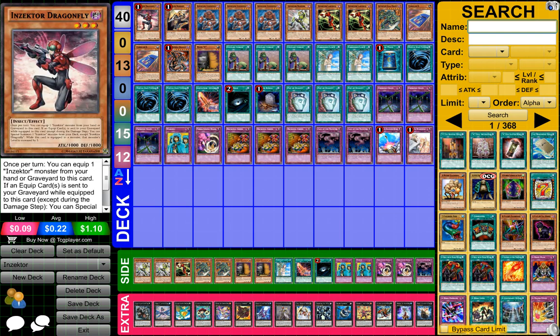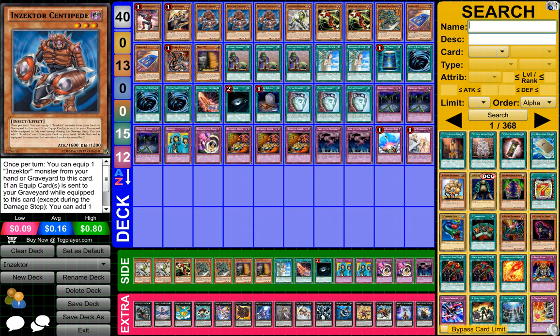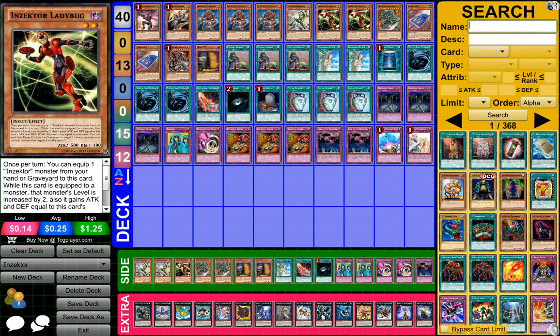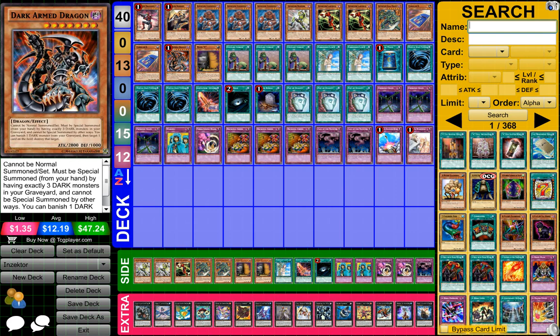So to start off, what you need is 1 Inzector Dragonfly, 1 Inzector Hornet, 3 Inzector Centipede, 1 Inzector Hopper, 2 Inzector Ladybug, 1 Inzector Gigamantus, 2 Card Car D, and 1 Dark Armed Dragon.